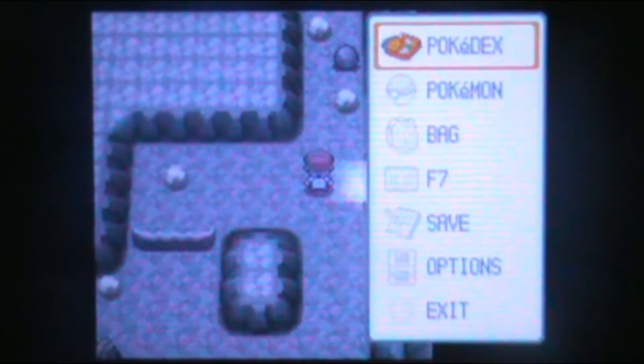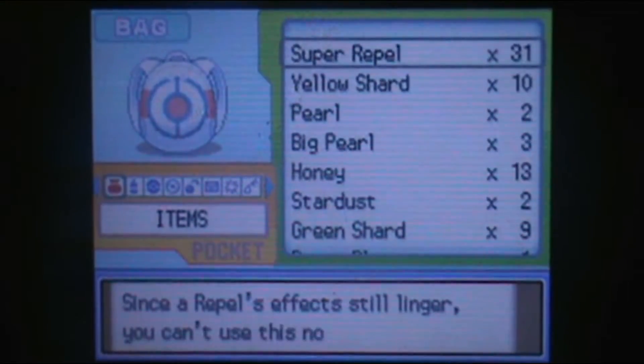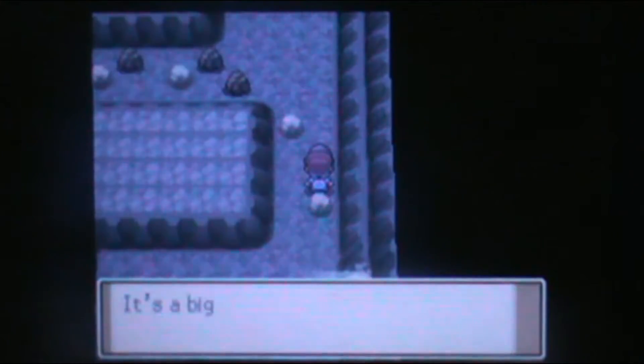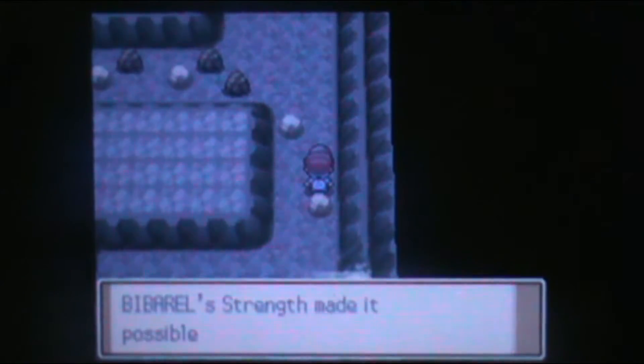Hello again, welcome back. It's Pokemon Platinum, of course. I actually still have a Repel going on — that'll probably wear off in like five more steps or something. In this part, we're going to be starting the Snow Routes of Sinnoh, technically. Not really Ice, well, there are a lot of Ice Pokemon.